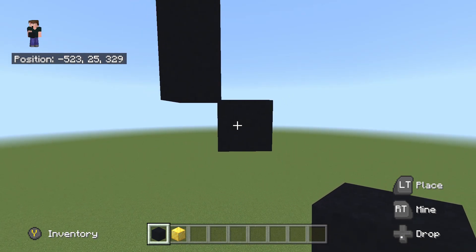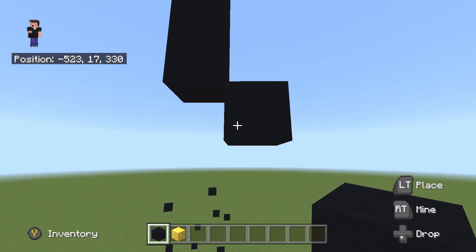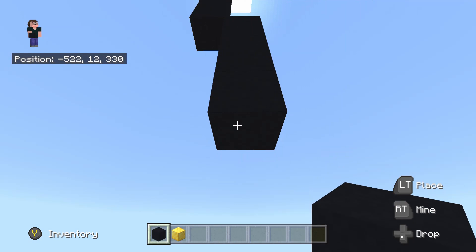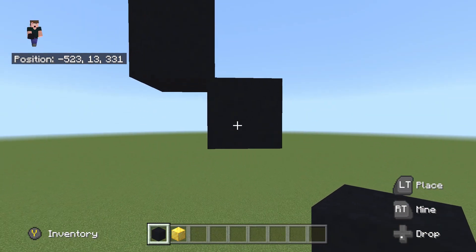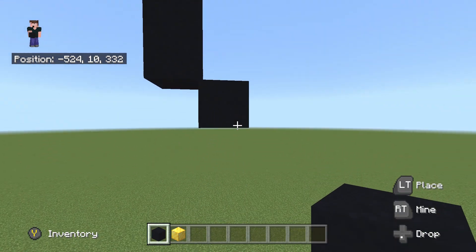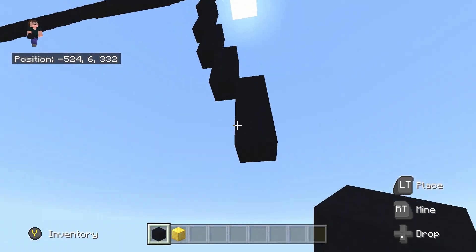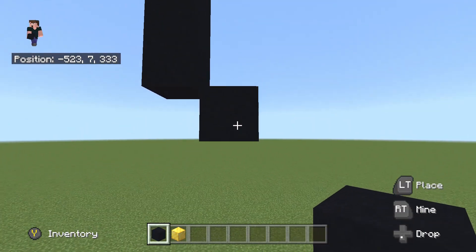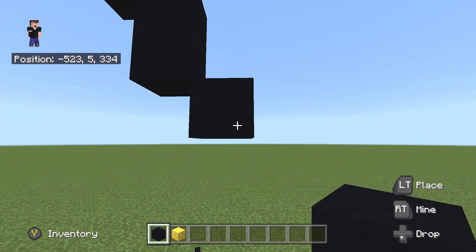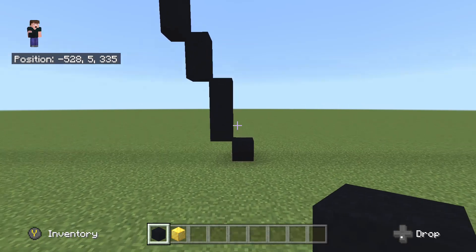From this bottom right diagonal, place 6 underneath - so 1, 2, 3, 4, 5 and 6. Do another bottom right diagonal, and place 3 underneath - so 1, 2 and 3. Do another bottom right diagonal and place 2 underneath - so 1 and 2. Do another bottom right diagonal and place another 2 underneath - so 1 and 2. Do another bottom right diagonal and place 1 underneath. Do another bottom right diagonal and place 2 underneath - so 1 and 2. Finally, do one single bottom right diagonal just like so.